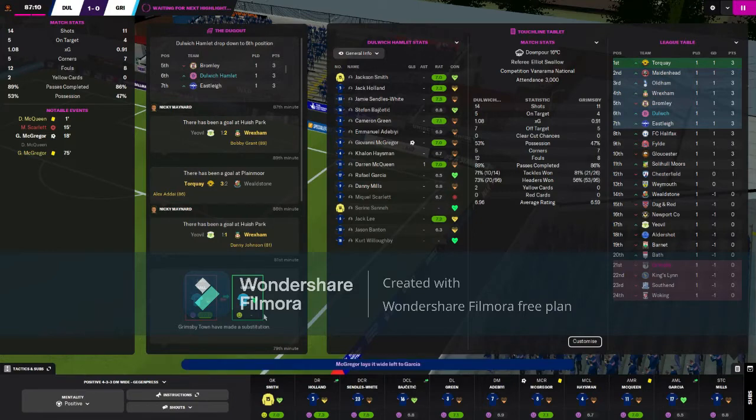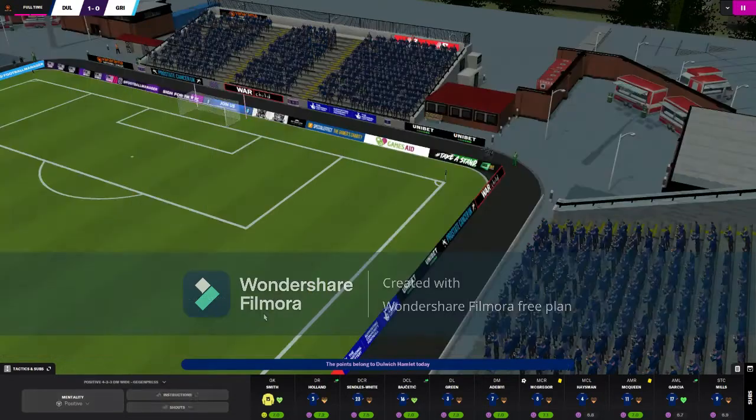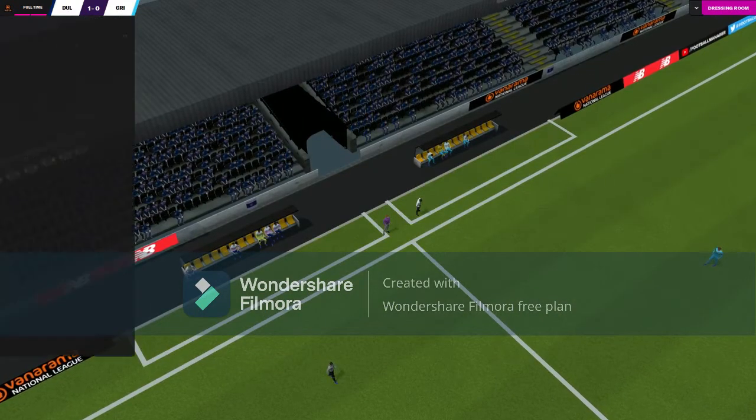Into the closing minutes of the game now, we've made a good account of ourselves. First game in the National League against Grimsby — we've been higher before and we're at home, so home advantage for us. And great, we've won — 1-0 to Dulwich.